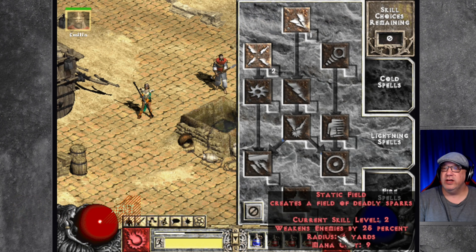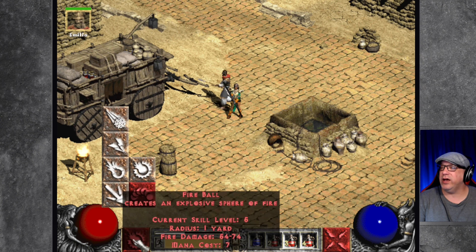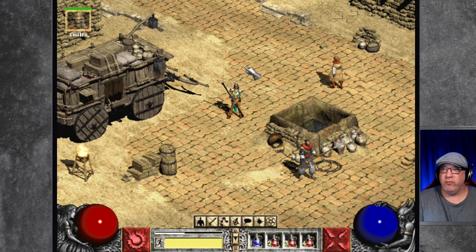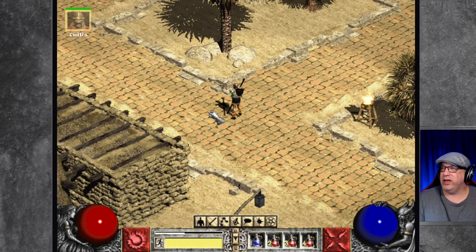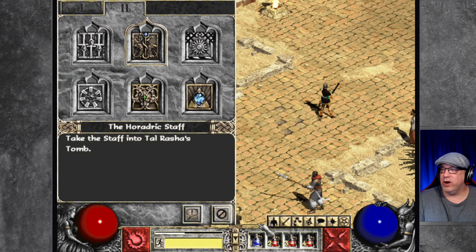I picked the static field and it's interesting that I cannot put the static field into this side but I put the fireball here and the static field here. It's a little bit backwards than what I've been playing this whole time in Diablo 2, although it falls more in line with the Diablo 1 setup. There's a little bit I have to get used to again with these two spells.